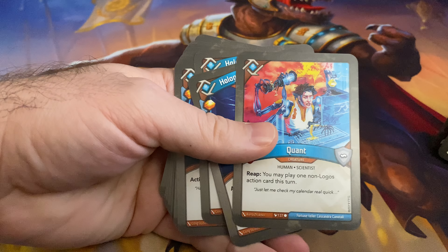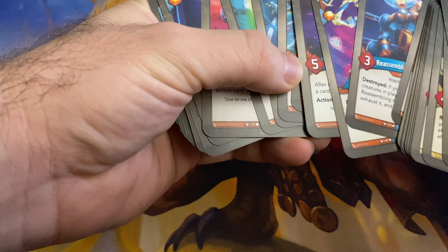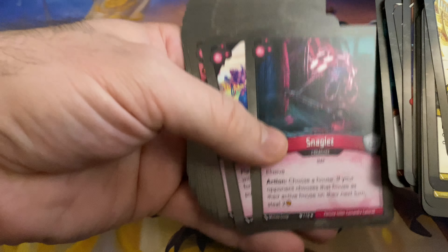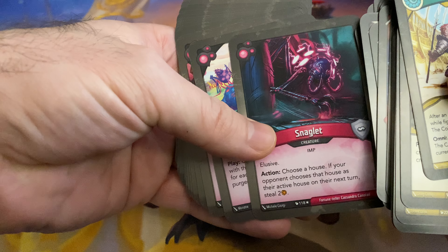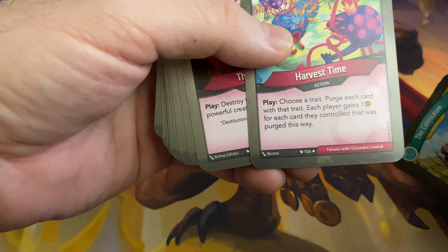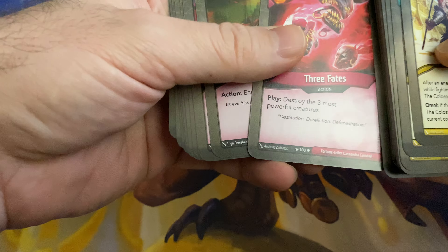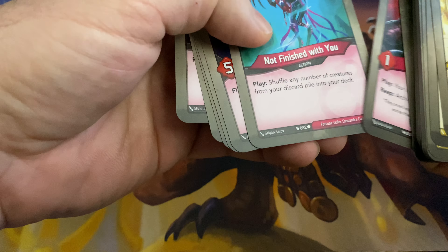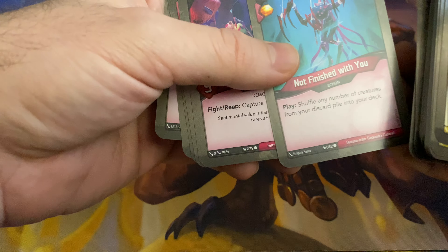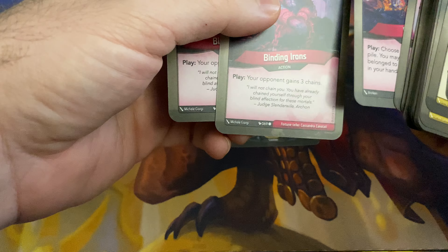I do like the Quant — non-Logos action cards, because in Logos there are only about four or five action cards, so there's still a lot you can use for that. Snaglet's super cool. Harvest Time — for each card with a trait, that player gains one for each card — this could be good in multiple ways. Three Fates is always great. Enraging is always great. Not Finished With You with a low creature count could actually be really beneficial.